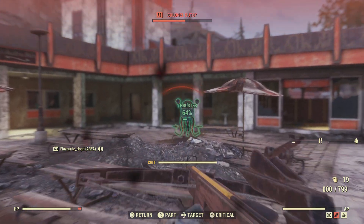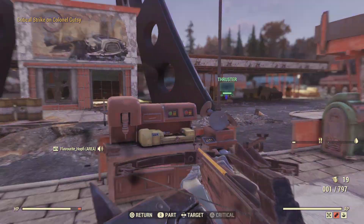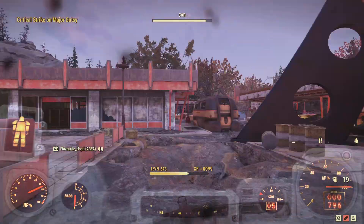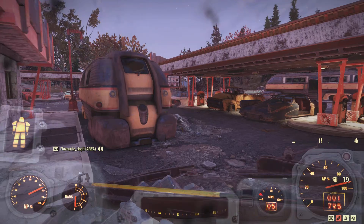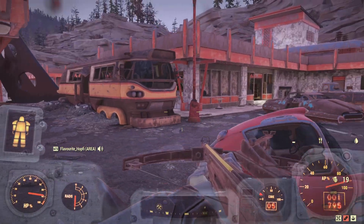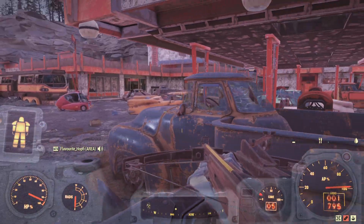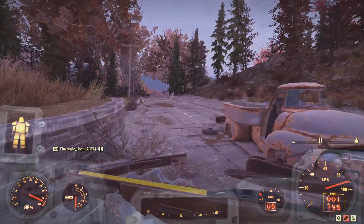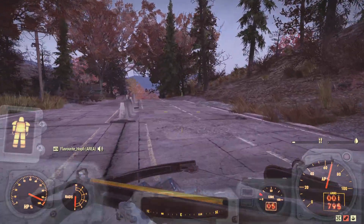We wouldn't have any problem with the Assaultron here, because we do have Power Armor and therefore electric absorption. Using VATS in Power Armor is always something people avoid for good reason, because you do run through fusion cores very fast. There's one big reason why it works on this occasion — it's still manageable, you will consume quite a few fusion cores, but it's not ridiculous.